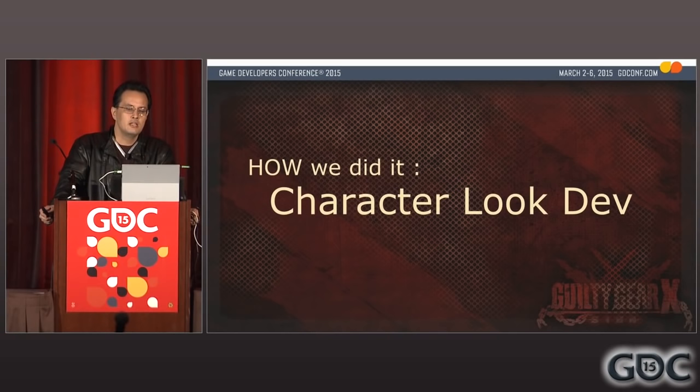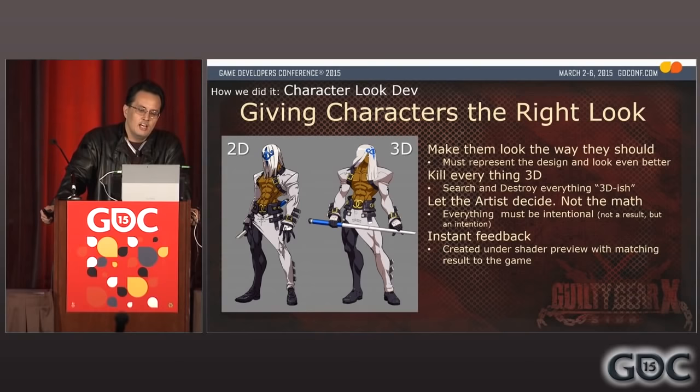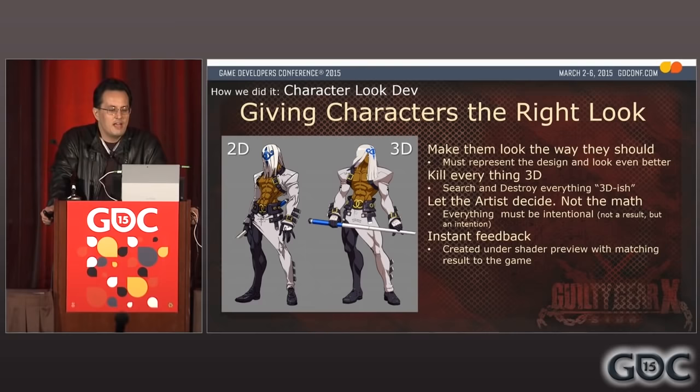Now let's dive into the details of how we did it, starting with the look of the characters. The most important assets of our game were the characters. Without getting them right, there was just no way we were going to get the game right. First, the characters needed to represent the 2D design well enough to appeal to the audience. Our principle was simple: kill everything 3D. If you find something that looks 3D, you just have to find a way to avoid it. This often boiled down to hand-crafting by the artists, because while the math within the shaders is always correct, correct is just not good enough. To get a convincing 2D look, everything on screen has to be an intentional choice, not just the result of a calculation. To achieve all this, instant feedback was key.